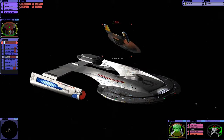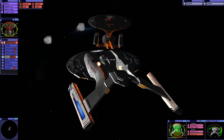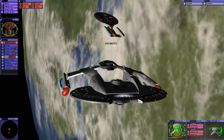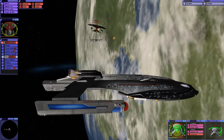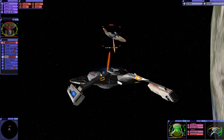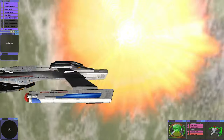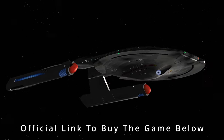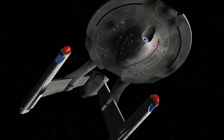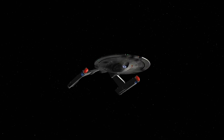They have hull breaches on multiple decks. This feels like Undiscovered Country! Come on, this is so close! We've got no torpedoes! Got them! So it is possible, but we used 190 photon torpedoes — and probably half of those went flying off into space. Well, thanks for watching guys. Bye for now.